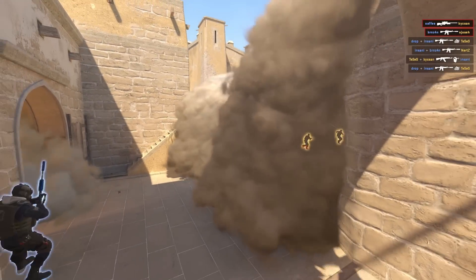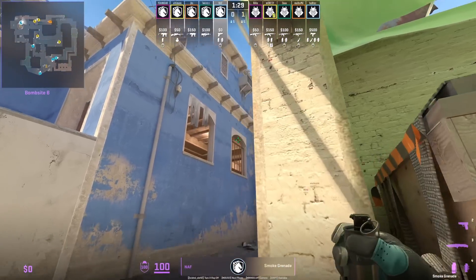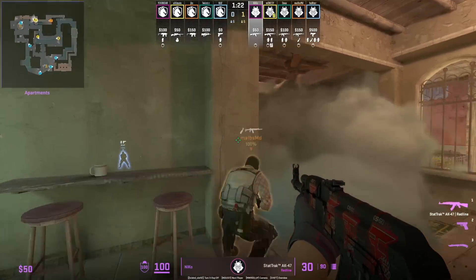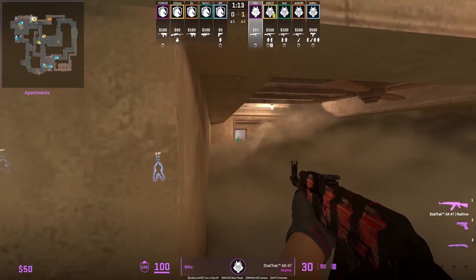These smokes are better than the standard smokes because they are huge, so the CTs cannot boost to see over. Depending on how the CTs smoke off apartments, it can leave a gap which Niko sees here, and he's calling for the boost from Mobs so Niko can see over the smoke to check if any CTs push up.